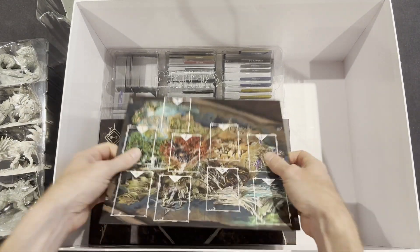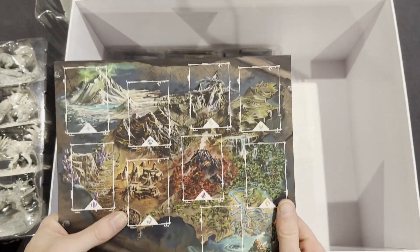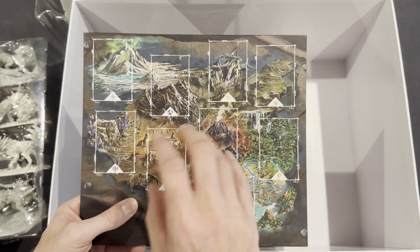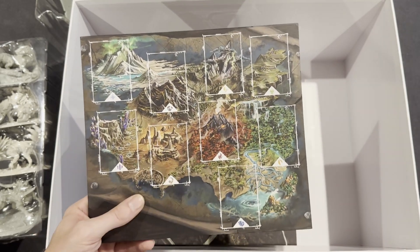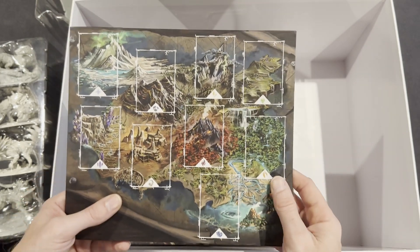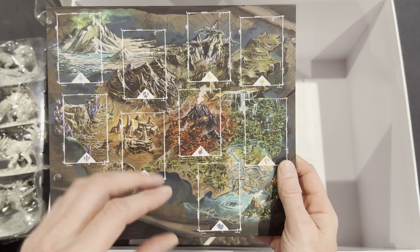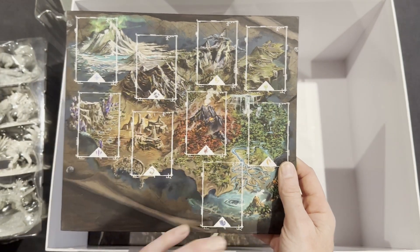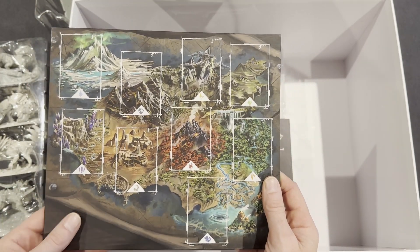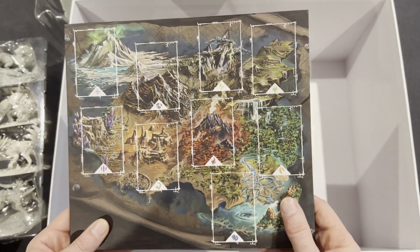You get the campaign board, which has different areas relating to different elementals of creatures. You put out quest cards that are basically ones you can go and try to hunt, and you can do it in lots of different orders. That's one of the positives I love about this game — the fact that you can literally branch off and do different things, which improves replayability. It has 11 chapters in a campaign.